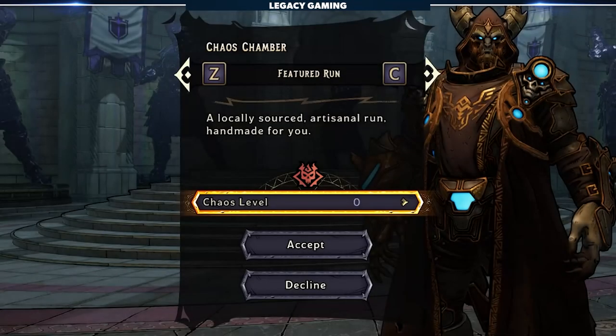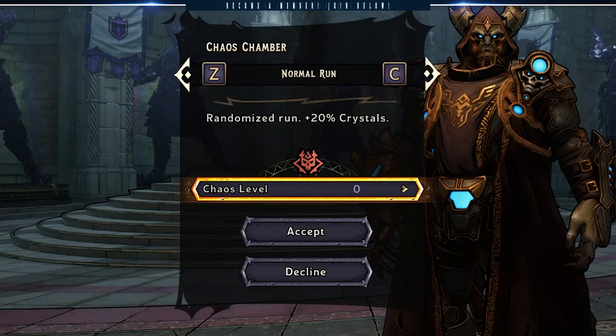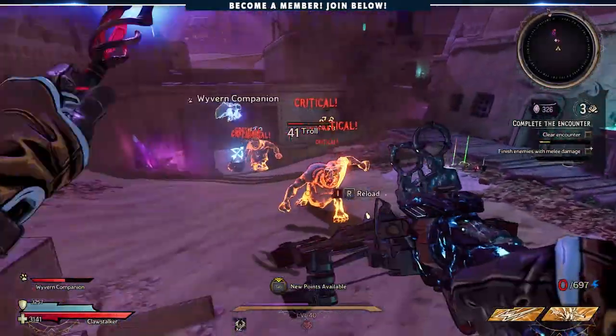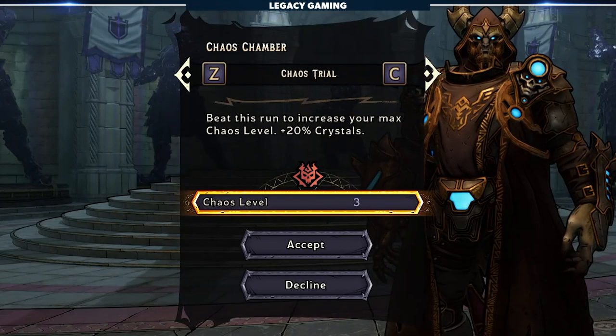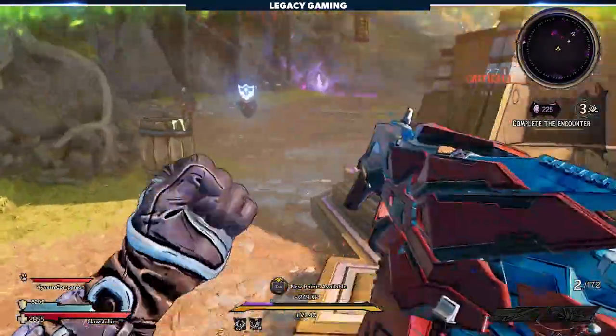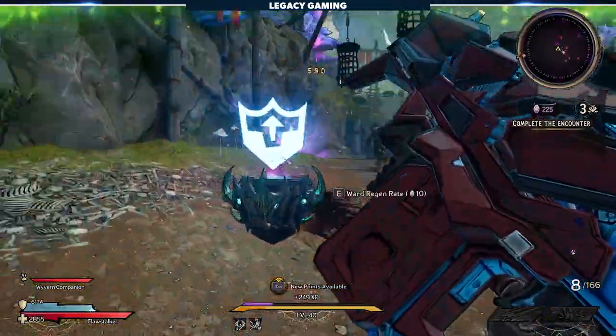A featured run, according to the tooltip, is a locally sourced artisanal run, handmade for you. How does this vary from a normal run? Well, it really doesn't, but the last encounter is consistent every time — there's no randomness there — and in an attempt to not spoil anything, I won't reveal what that is. There's also an extended run, which is normal mode but longer. That length is actually really important, because the longer the run, the more opportunity for awesome loot. Finally, there is a Chaos Trial run, which is basically the endgame progression mode. By completing your first Chaos Trial, you'll unlock Chaos Mode, which deserves its own explanation.